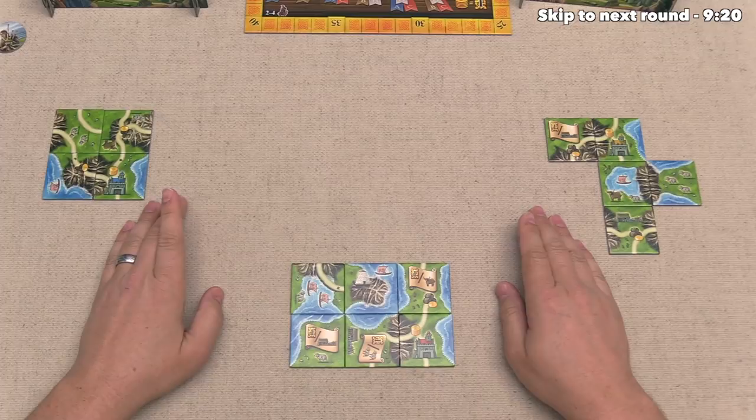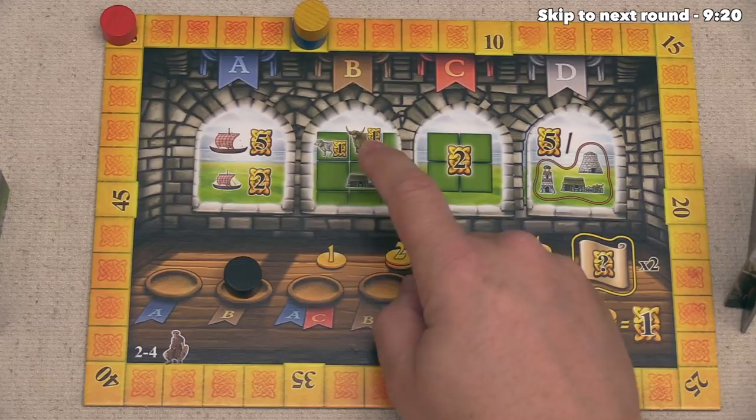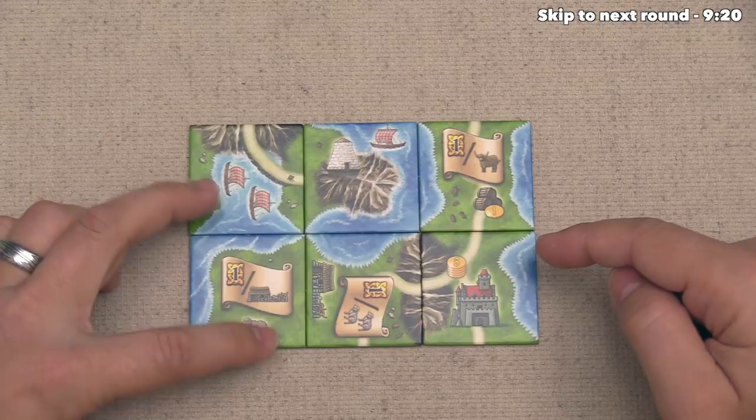Well, it looks like both of our opponents are done, so it's now time to score. Just like I mentioned before, we are only going to be scoring B, and that gives each of us one point for every sheep or cow diagonally or orthogonally adjacent to a farm, as well as on the tile with the farm. So, we can look down here, and on all of these tiles, we just have two animals, so that is going to be two points, which brings us to two.